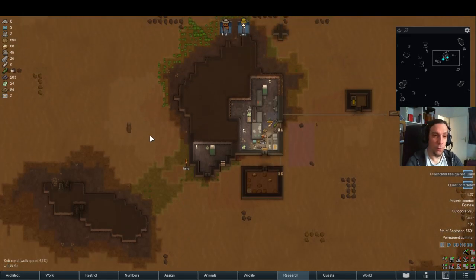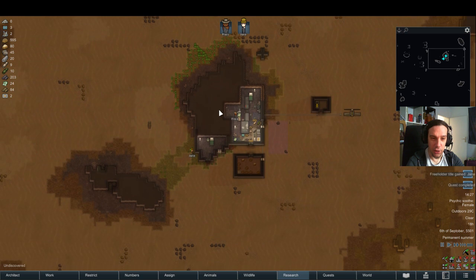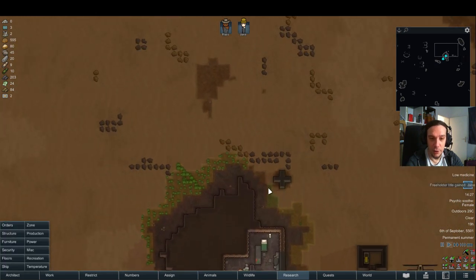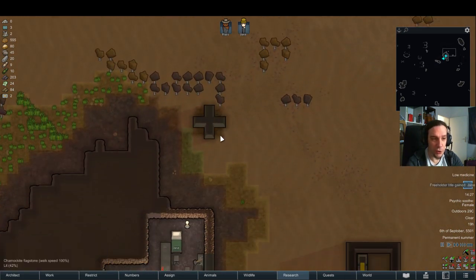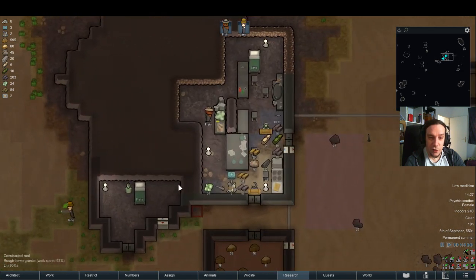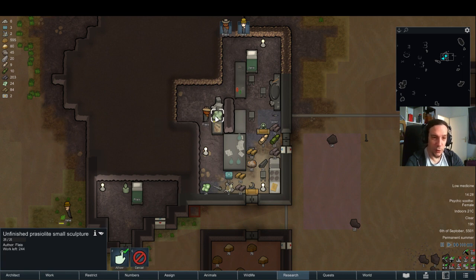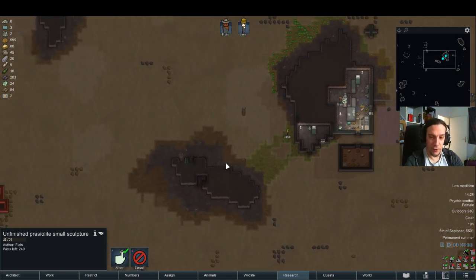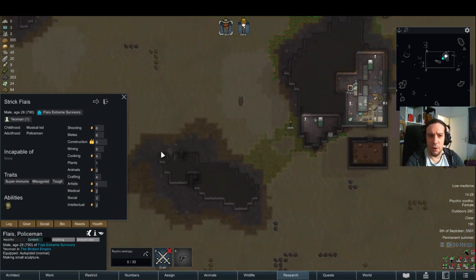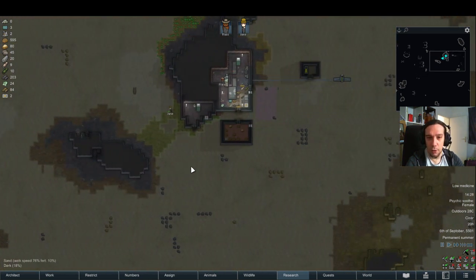Good day to everybody out there and welcome to chapter 4 of my Naked Brutality playthrough in the extreme desert. Meet Flays and Jain, being in a stable situation. Last episode we made a freeholder title for Jain by building this weird little thingy here — just a steel wall and a few charnakite flagstones. Flays is doing some art because I started to realize that I can't be selling off components forever. So we made use of these gemstones and started making some sculptures. We're also thinking about the future of Barren Rock.